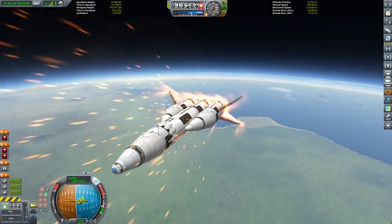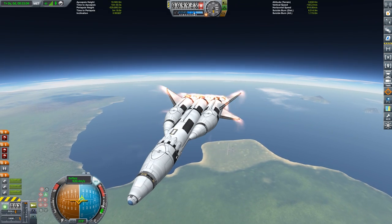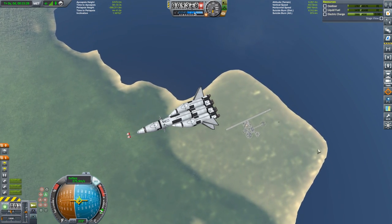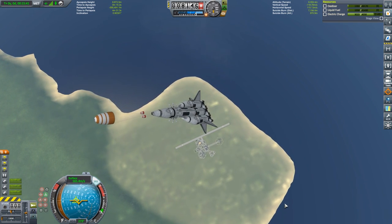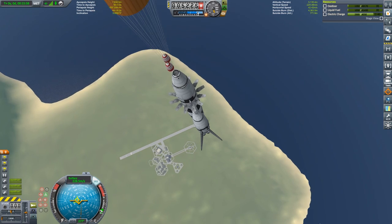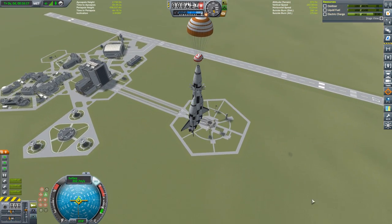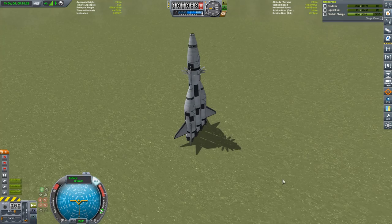Looks like I'm going to come down quite close — might need a quick burst from the engines after I drop the parachutes. The delta wings are giving me quite a bit of lift — it actually started climbing there for a second. Almost slow enough to drop the main chute. Come on down. We need to land it pretty much exactly vertical. Touchdown — that was a little harder than I thought it was going to be.